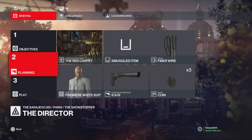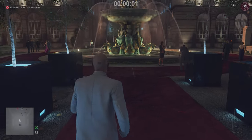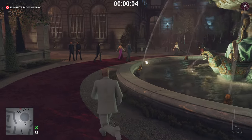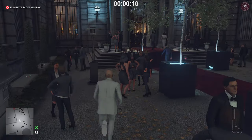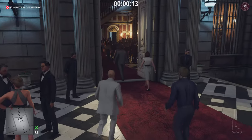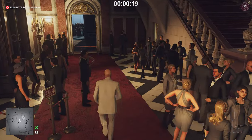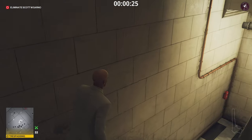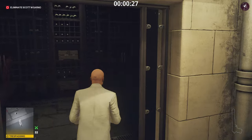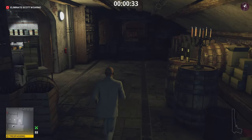The first target is the Director, taking place in Paris. We'll start with the default loadout, then show the optimized route. I'm also showcasing the Trinity Pack suits — white, red, and black — throughout the video to help you decide whether to purchase the Trinity Pack. For the default loadout method of the Director, this one involves a lot of waiting around, but it's incredibly easy, so even though it might be a little boring, it's super easy to beat this target.